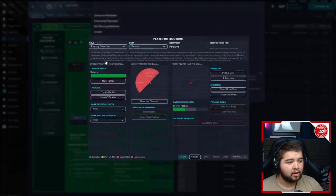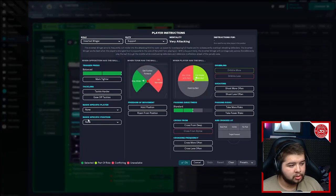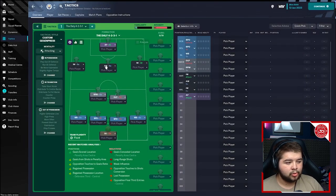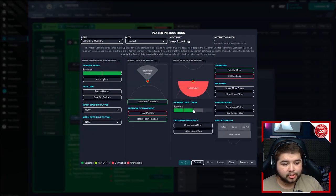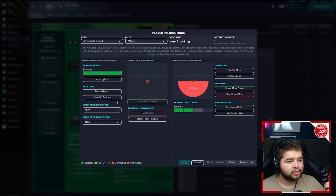The two central midfielders: as I said, I moved them deeper. The first is a deep-lying playmaker on defend duty — balanced, shorter passing. Next to him is a roaming playmaker — a great role in this game so far — on balanced and shorter passing. Up front, on the left is an inverted winger on support duty — balanced, stay wider, cut inside, standard directness. On the right is another inverted winger on attack duty — balanced, get further forward, cut inside, standard passing directness. In the middle you can pick between an advanced playmaker or attacking midfielder; the attacking midfielder on support works best for me — balanced, move into channels, run from position, standard, dribble more. Finally the striker is an advanced forward — balanced, standard, shoot more often.